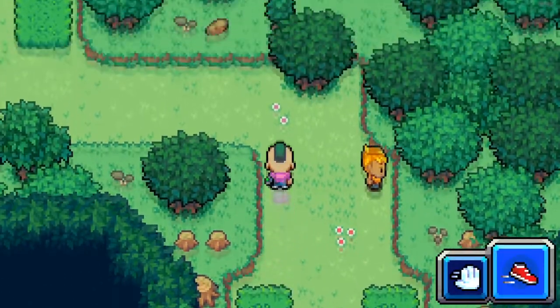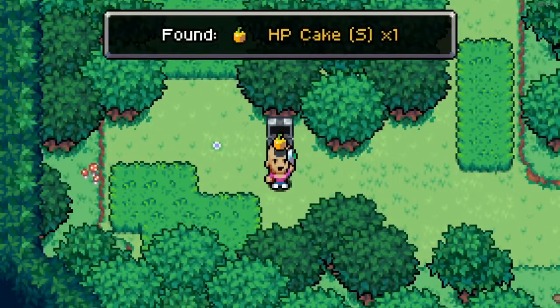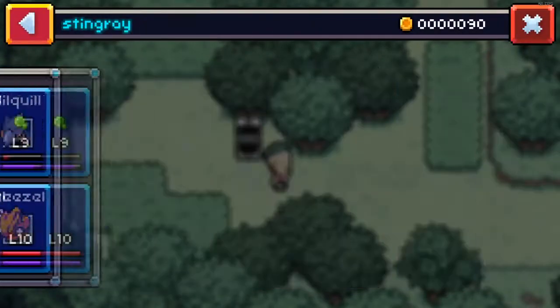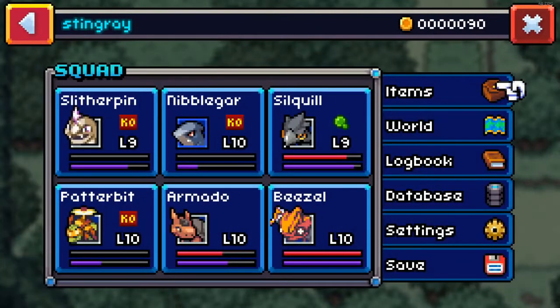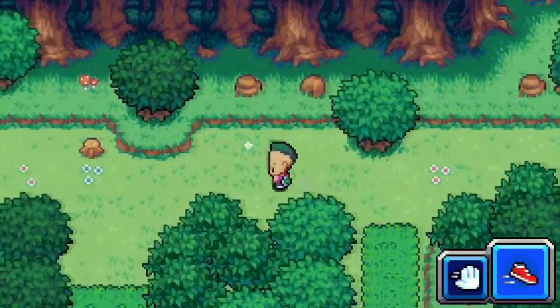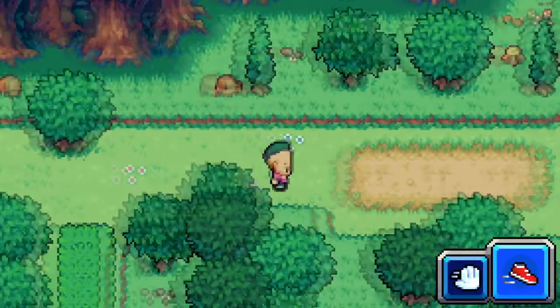Can I get by him? There's something — that's going to be helpful. I found an HP Cake. They do 20 HP — that's a little low, but let's go ahead and put that on Sequel. Hopefully that's going to let me get a little bit further. I'm not going to run through that — I kind of want to find the next city if at all possible.